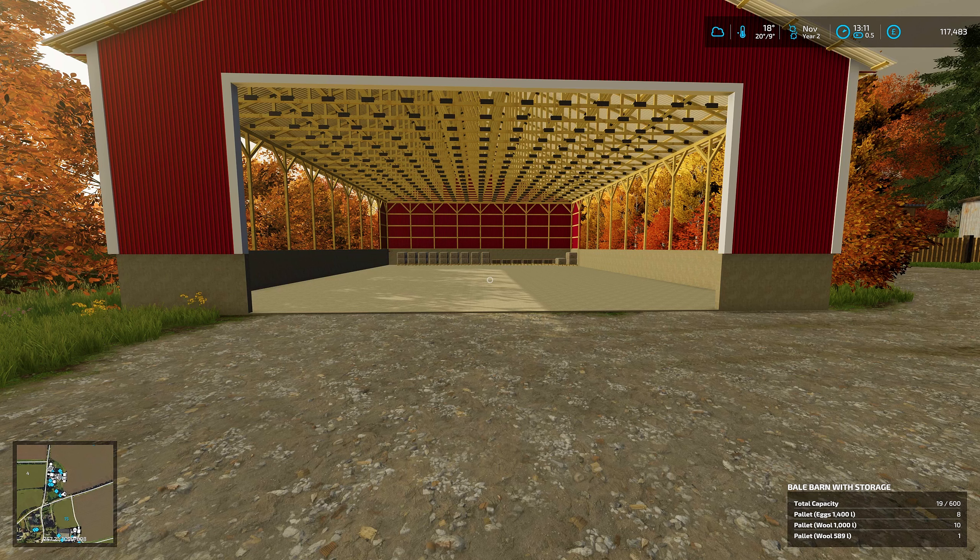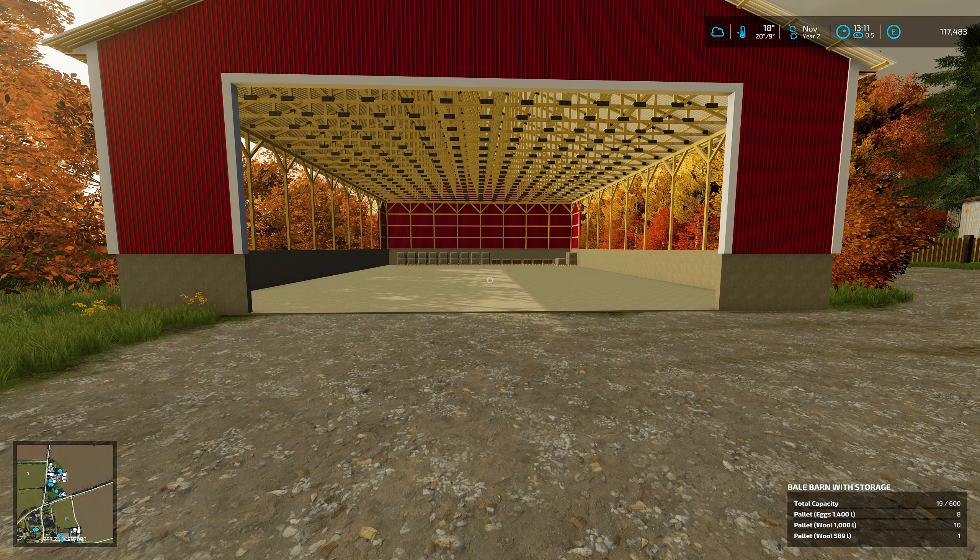We're going down loose. The barn is looking really empty now — all my bales have gone. The grass, straw, and hay have all been converted and gone into the relevant storage places. It's just got some wool and eggs in now.